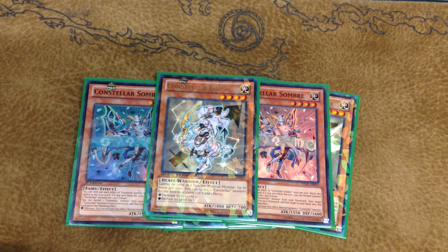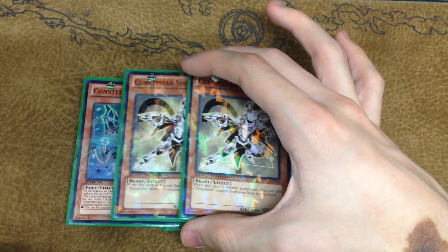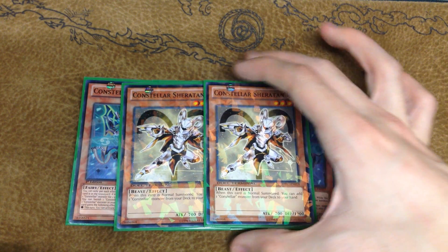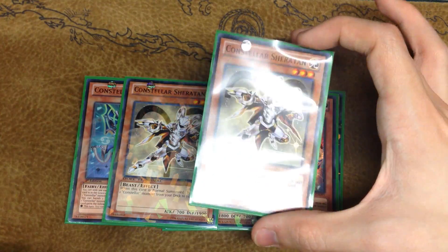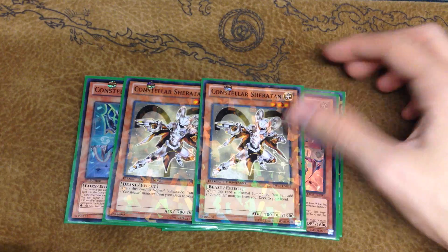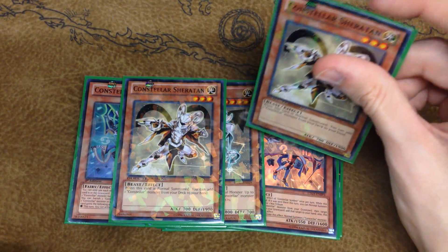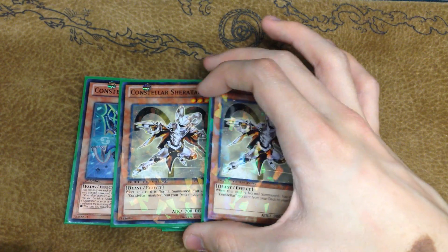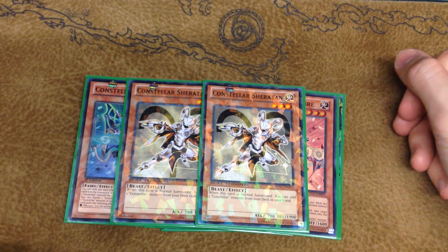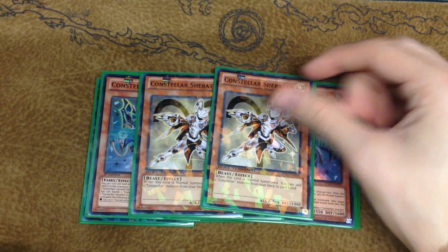For the last Constella monsters, we play two copies of Constella Shetan. Constella Shetan is a card that people go on and off of so frequently it hurts. He is the Stratos of the deck — you normal summon this guy, you search your deck for any Constella. You'll almost always be searching Sombre mid-game, and you'll find yourself searching Kaus or Pollux in early game situations. This card just gives you a bit more consistency. I'm personally a really big advocate of Shetan, and so is James, though a lot of people have been choosing not to run it.